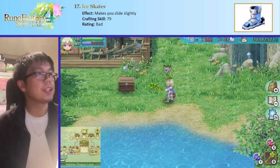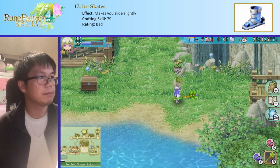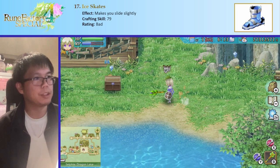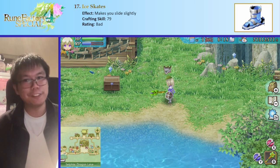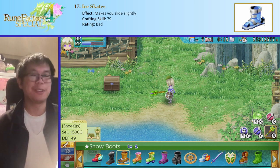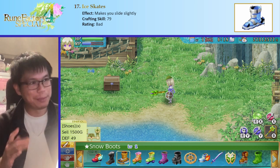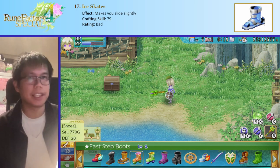Ice skates let you slide slightly when you stop moving. Normally you just stop immediately, but with ice skates you slide a bit — a very small amount, but enough to be slightly annoying. Oddly enough, the snow boots that stop you from sliding on ice don't counteract the ice skates — you still slide from the ice skates, you just don't slide from normal ice. So snow boots are pretty useless in that regard. This is a bad ability — avoid ice skates.